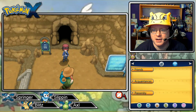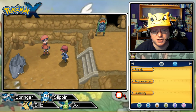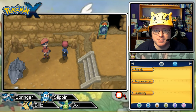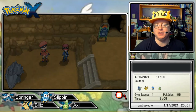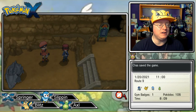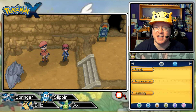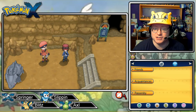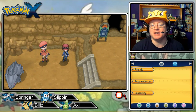Since the last couple of episodes went kind of long, I'm going to save right here. We'll make our way back to Ambrette Town in the next episode, then start making our way to Cyllage City — the site of our second gym in the Kalos region. That is a wrap for Pokemon X episode number 19.